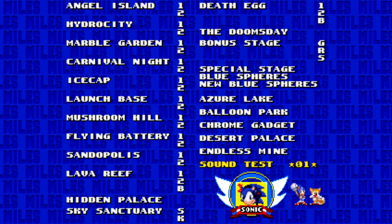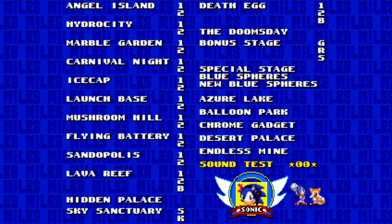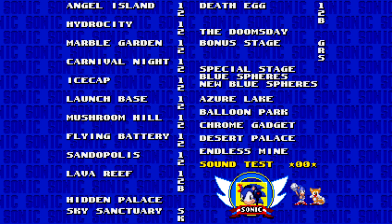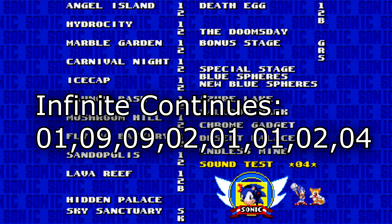Next is infinite continues, which means in classic modes that have lives, if you get a game over you can always continue, so you can keep playing as you like. The code is: 1, 9, 9, 2, 1, 1, 2, 4. When you hear the continue sound, the cheat code is activated.